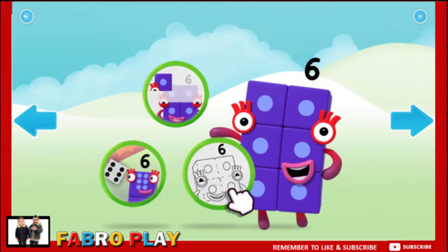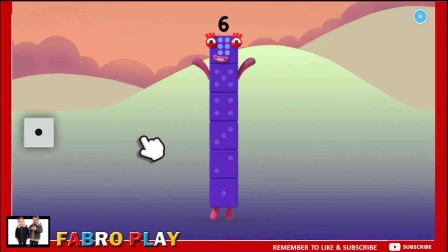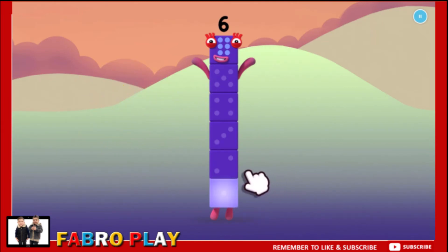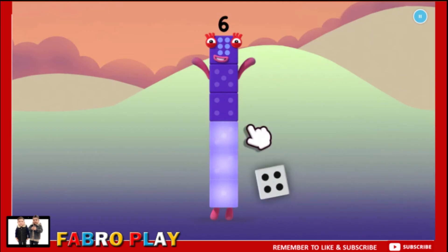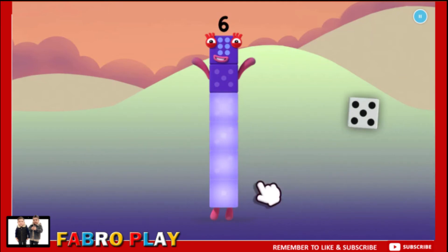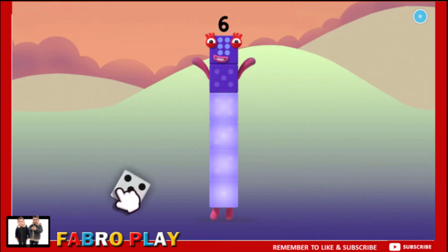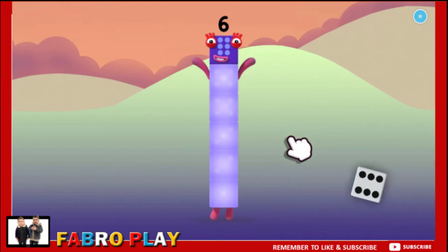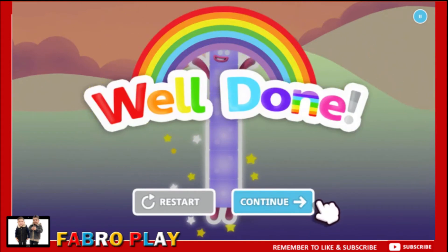Welcome to Numberland. Colour — let's make and play. Catch six dice for number blocks. One. Two. Three. Four. Five, one more to go. Six. Well done. Continue.